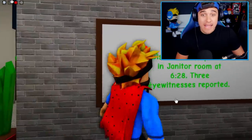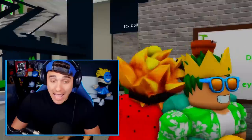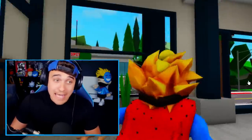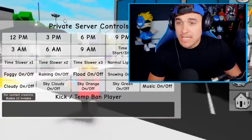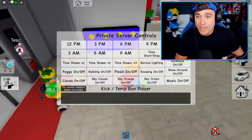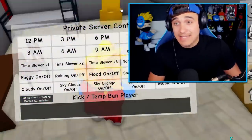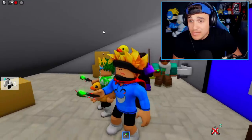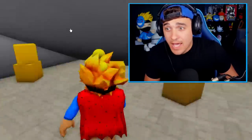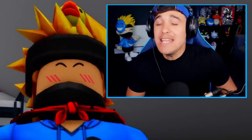Myth 37: Spawn the janitor ghost! Apparently, we need to head to the janitor room at 6:28. Let's change the time to 6 p.m. and make sure we're inside the janitor room for 6:28. It's 6:28 — he should be here! He's literally not here. Myth busted!